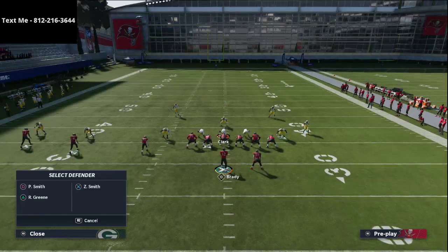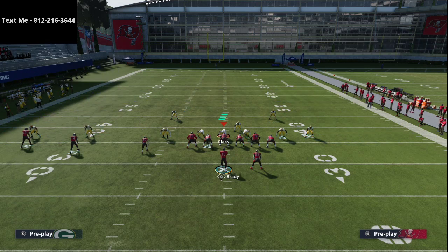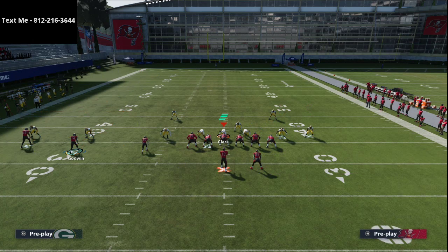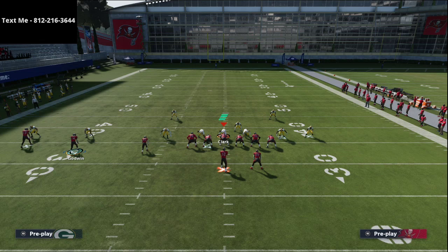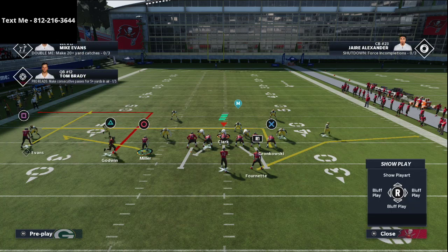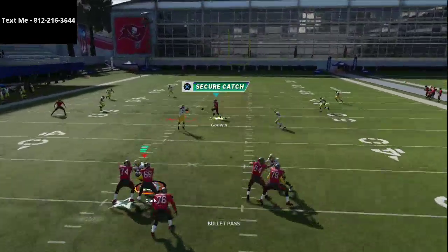When they run a defense with two yellow zones — max 10 coverage — what I like to do is motion Chris Godwin's route across. I'll put the running back on a shoot flat route, maybe put the tight end on a post, slant, or a baby in route, and run a curl flat concept on the backside. Essentially I'm turning it into a levels concept or a fin concept.